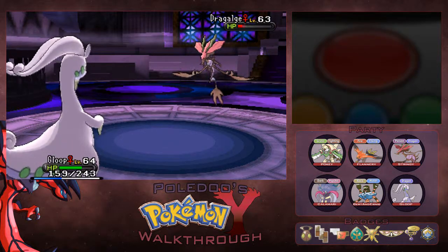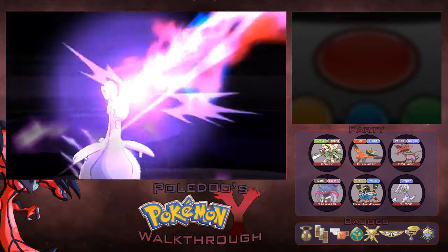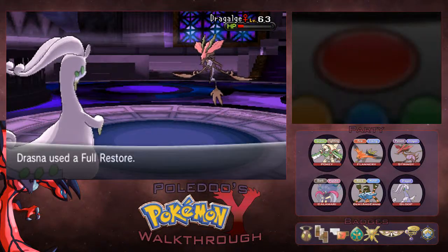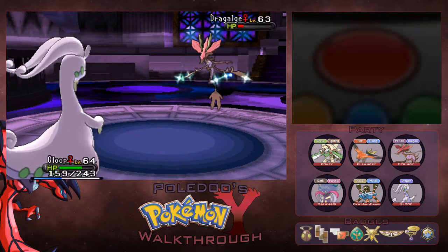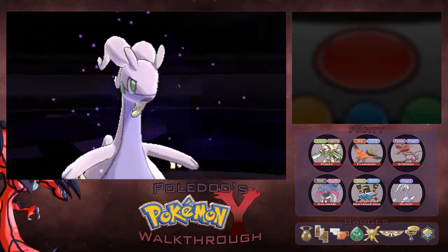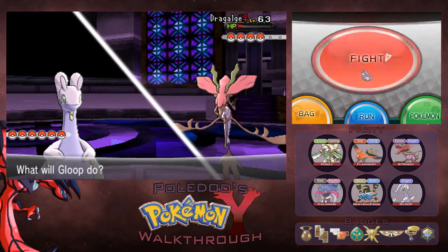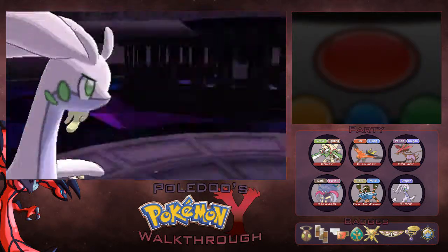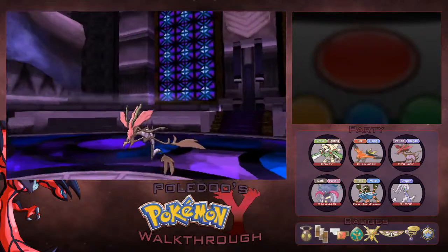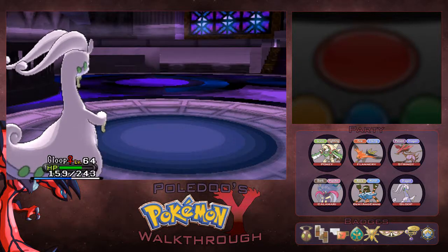She's going to use a Full Restore. And if she spams Full Restores, more power to her — she's just evading the inevitable and making it easier for me towards the end. And if I get a crit, that just makes it even better. I'm pretty sure I'm faster too. Because she was just evading the inevitable. I was not going to let up on her. And one down.